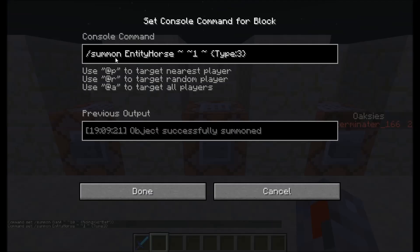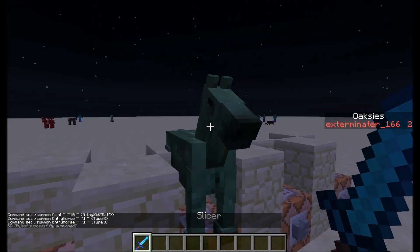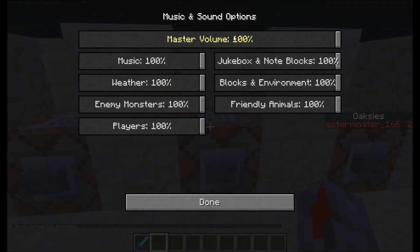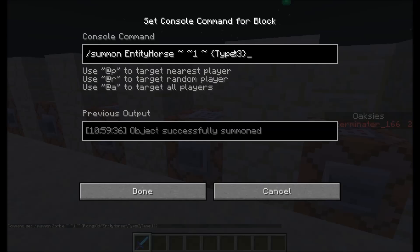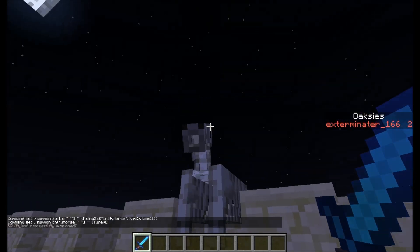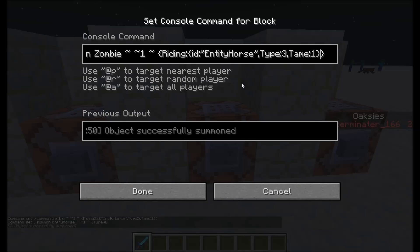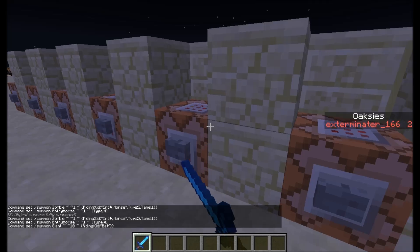Next we've got horses, because with horses there are actually several types. Horses have random textures, but here you can actually choose which one you want. Type 3 is a zombie horse. Type 4 is a skeleton horse. Those two are really cool to use if you are going to make mobs riding — they also make really cool sounds when they die. It's all just type 4 between curly brackets — really easy.